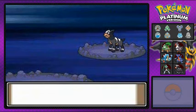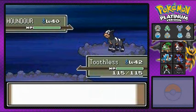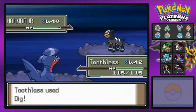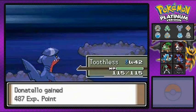Galactic grunt comes out with his Houndour and I'm going with Toothless. Dig attack. Feint attack misses during a dig — which is hilarious. Dig attack does the job. That is how you do it.